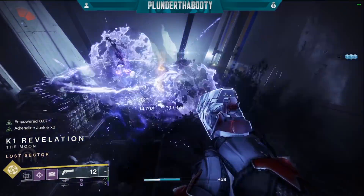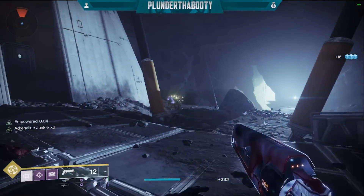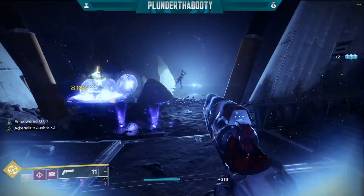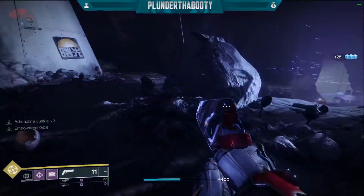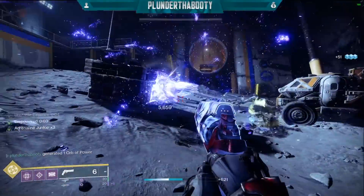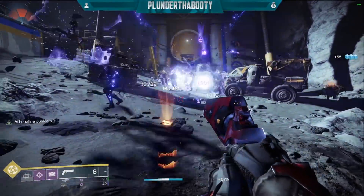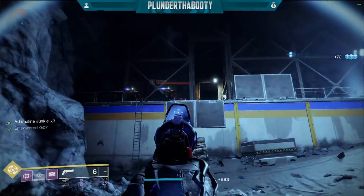Hey crew, I hate to say it but Titans just got a whole lot better with this build. Just watch what happens on screen here — we throw back to back to back grenades on one of the strongest classes in the game. With Void 3.0 coming with Witch Queen, just imagine a throwable shield as our melee with this build. All the mods that make it so strong can be attained this season from the compass in the helm, so that's a big bonus.